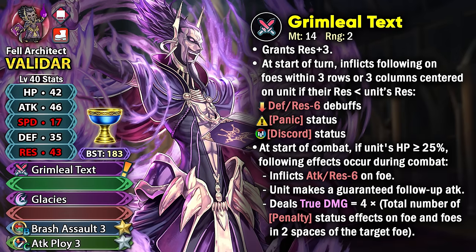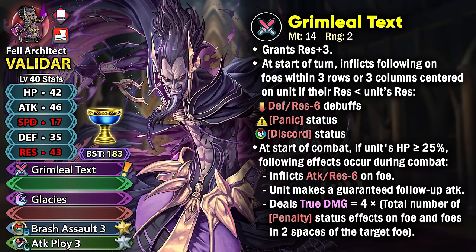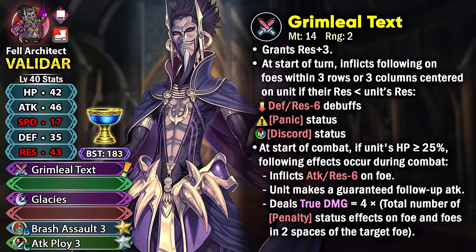Discord status is something that we first saw on Summer Shamir's weapon, and ever since then we have seen it in different weapons and also skills like the Ruse 4 skills. It pretty much allows you to get even more debuffs on the enemies depending on the allies they have within 2 spaces of them, and this can go all the way up to minus 5 debuff to all of their stats in combat. Panic status can be really helpful especially when you're facing any kind of visible buffs opponent.